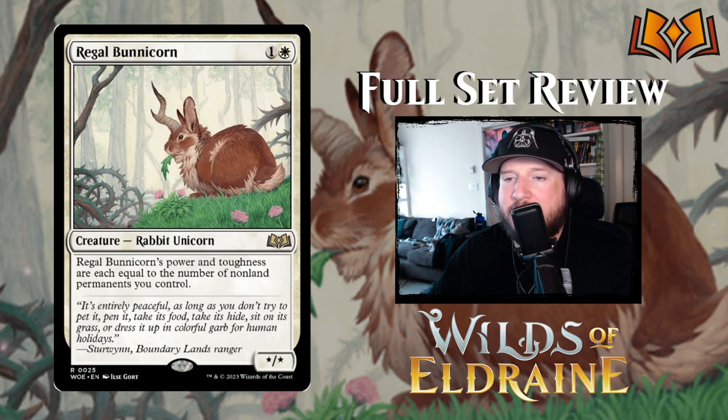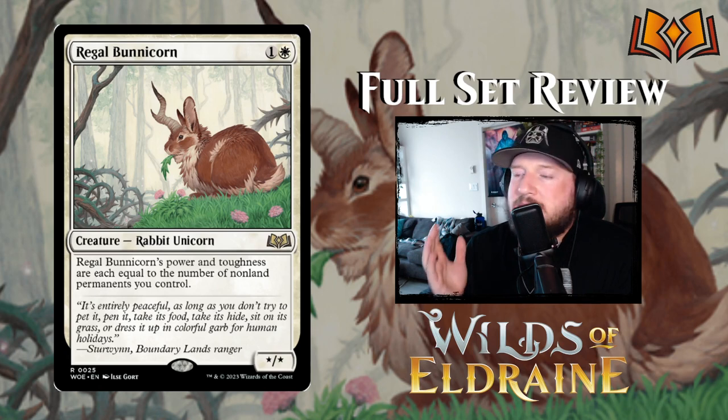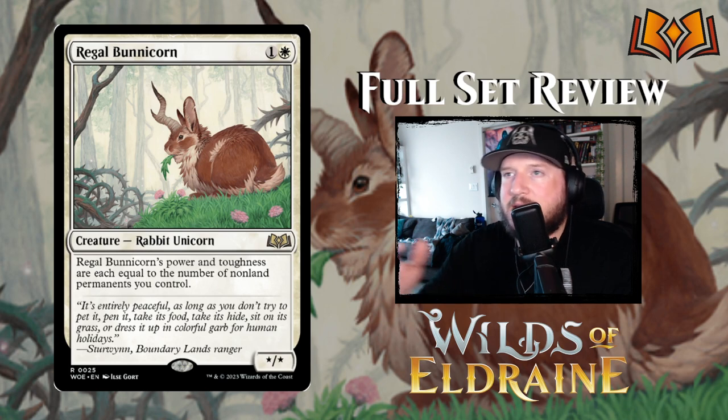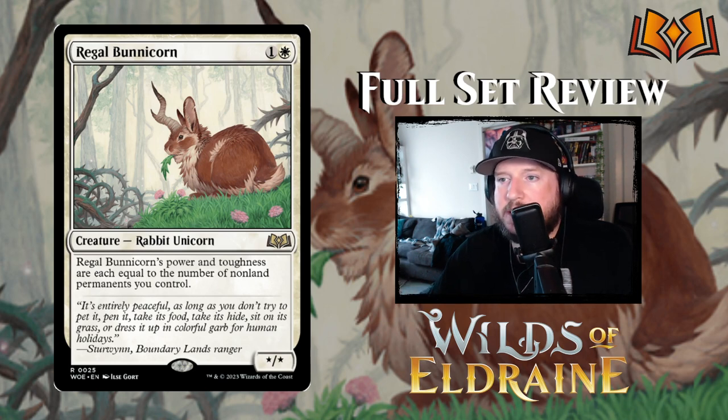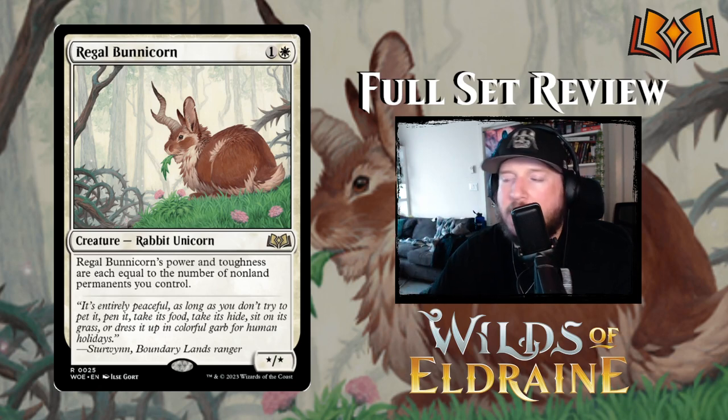Next up is Regal Bunnycorn — this is one of the best cards in white. Regal Bunnycorn is 1 and a white for a star-star rabbit unicorn. Regal Bunnycorn's power and toughness are equal to the number of non-land permanents you control — so that's humans, tokens, enchantments. This is going to be big in the enchantment deck because those can get really out of hand. It could also go in the humans deck, but it's not going to trigger any of the human-matters abilities, so weigh that accordingly.